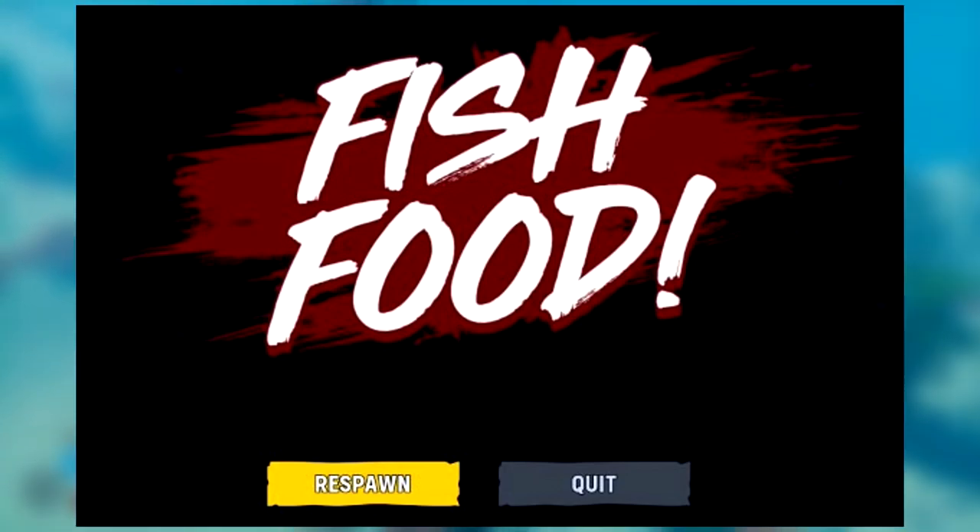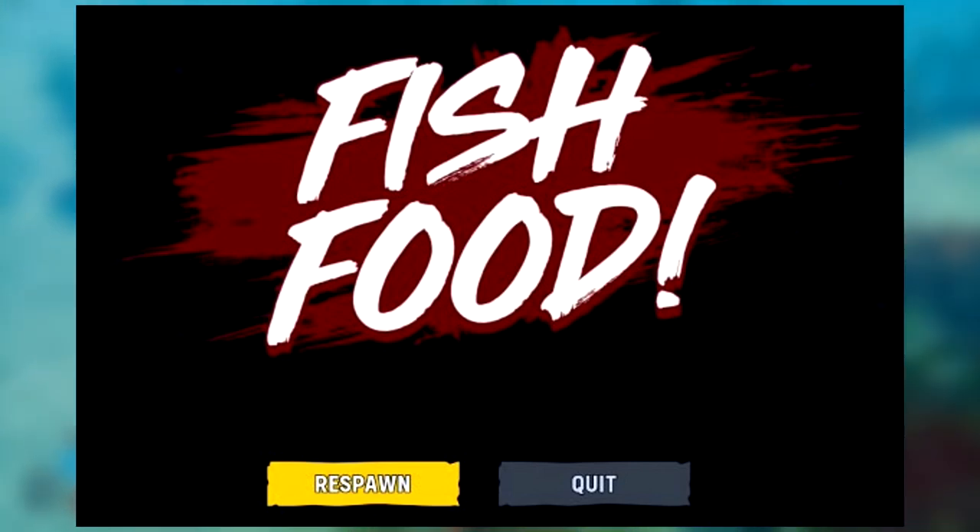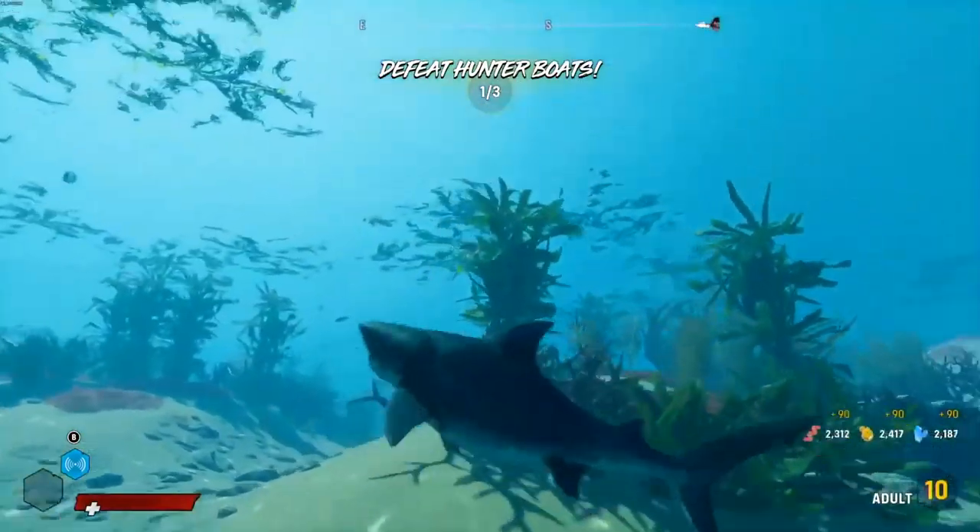The last part of combat is the death screen. If you get into a fight with an apex predator when you're not ready, you'll soon be facing this screen. But don't worry — you'll see a respawn option at the bottom of the image, which spawns you back at a grotto where you are safe. I'm guessing you'll respawn at the last discovered or last visited grotto, but you can always fast travel, so it shouldn't be too much of an issue.